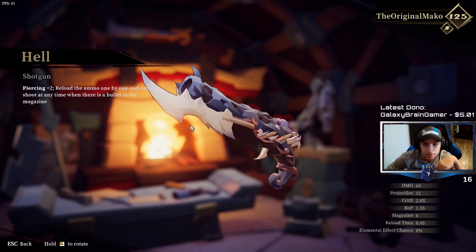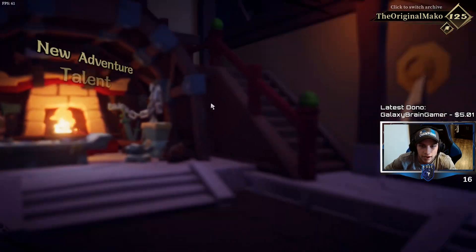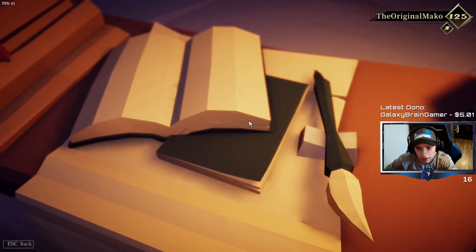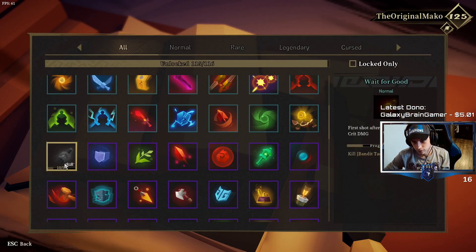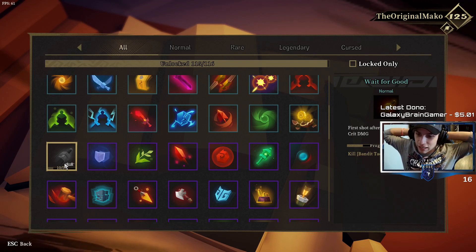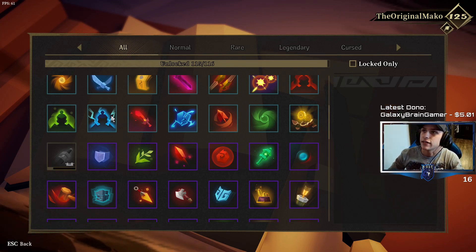So here it is — the Hell Shotgun. We have one more thing to unlock. If I go to my logbook I just need to get the last scroll — I need to kill 40 more bandit tactitioners, and believe me, I'm glad to do it. Bandit tactitioners are a pain in the ass.